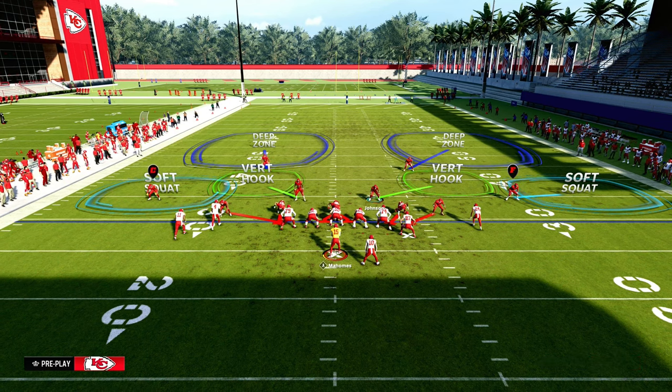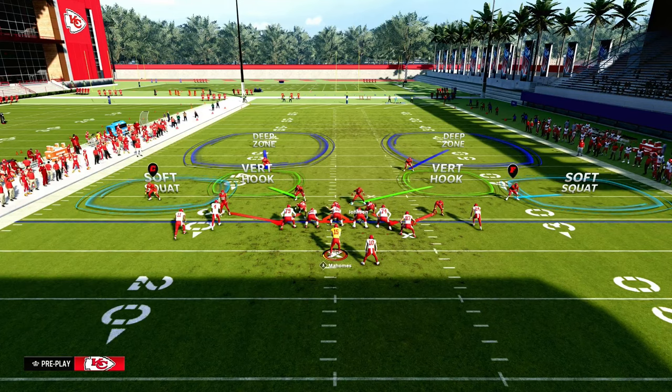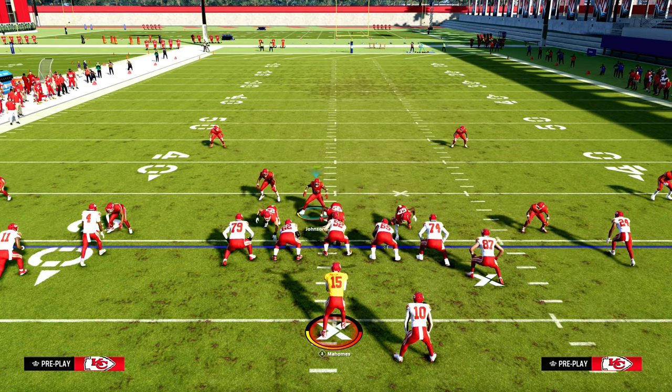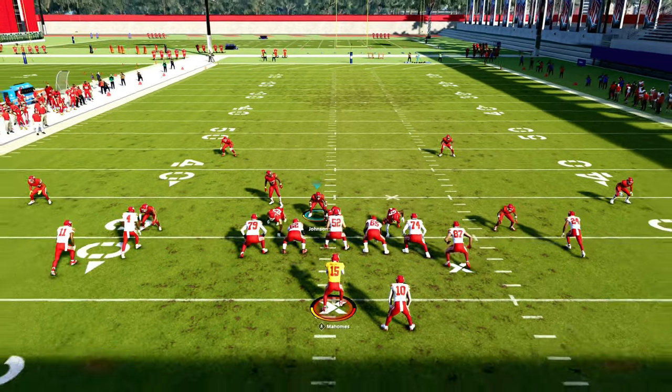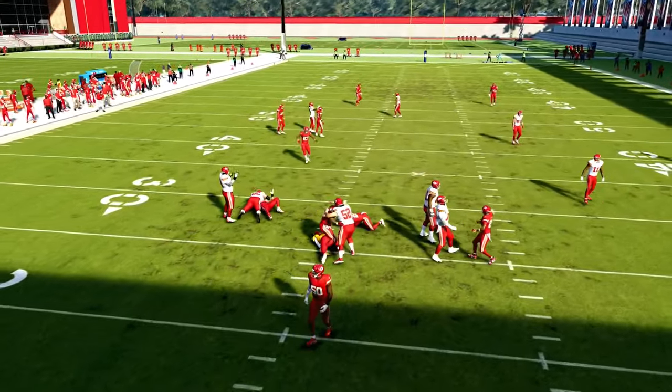The best defense in the game is Dollar, DB Fire 2. All we're going to do is pinch our defensive line and stand. We're going to user the linebacker on the running back and stand on the opposite side in the A-gap. At the snap of the ball, we're going to predetermine they're going to run the ball, then run in and hit left trigger. And you see we almost got A-gap there, and we got edge pressure.